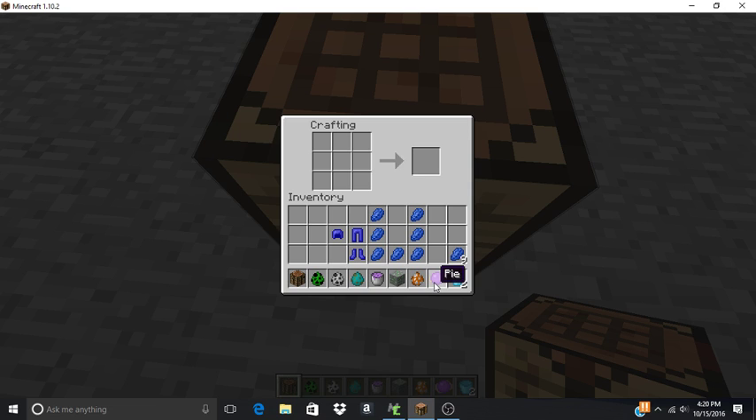For the last piece of the lapis armor — the chest plate — I actually need to craft a lapis block. The lapis block will go in place of another piece of lapis, and then you get the chest plate.